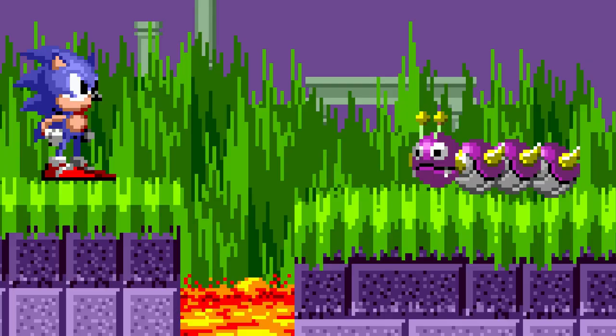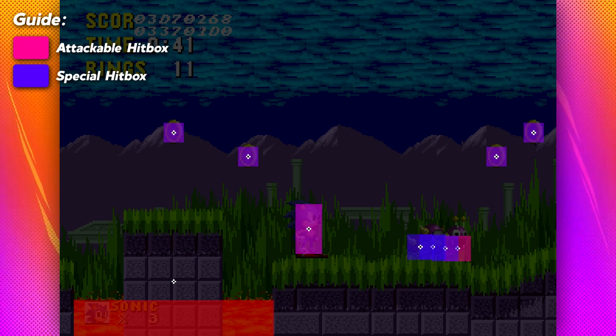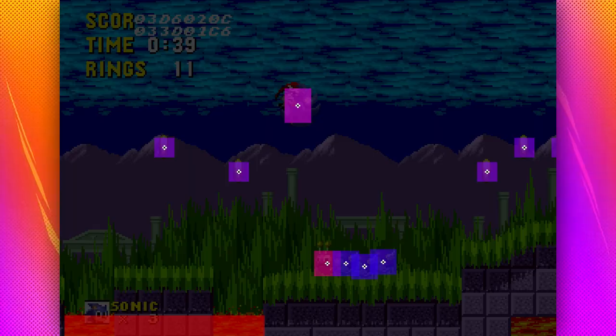Look at this one — notoriously hard to attack. But did you know that the hitboxes don't even move up and down with the body? That's because the up and down motion is purely an animation and is not actually a movement of the segment objects. Though forgive the game a little, because this actually makes it much easier not to hit the body on accident when jumping on them.